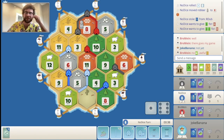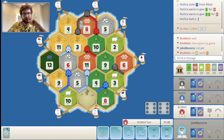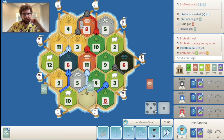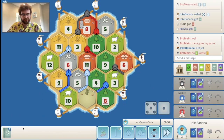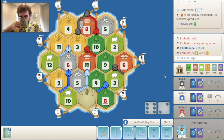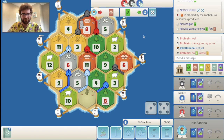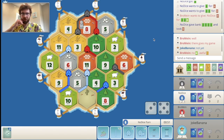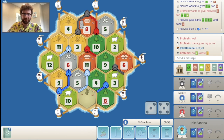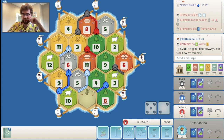It's kind of screwy for red I think. Six roll, okay I'll take it — got a pass though. Wow, a couple eights in a row that are blocked and only benefit blue. They do a four-for-one for a brick and get the settlement. They put it on that spot — I think the wheat spot is better.